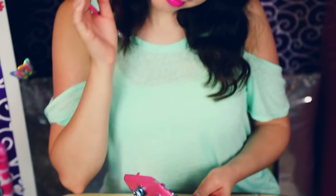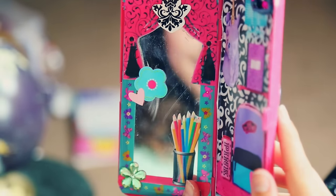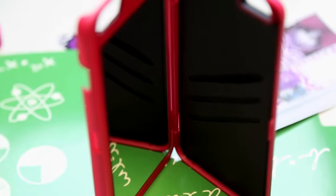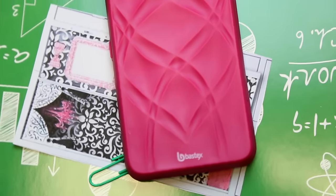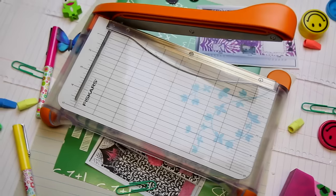I promise you will not regret it. So now let's get started. If you're in class and get a little hungry, and you need somewhere to store a piece of gum or something to hold you over — as well as your money, credit cards, anything small and flat that can fit in here, including secret messages — then this locker phone case is perfect.